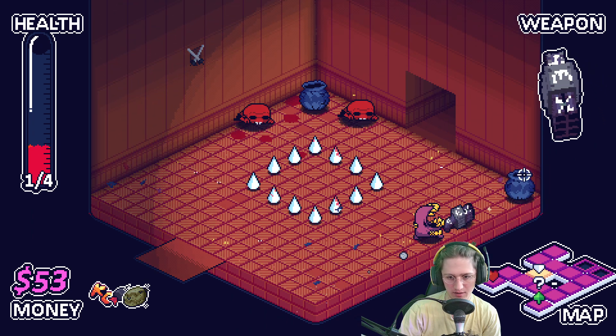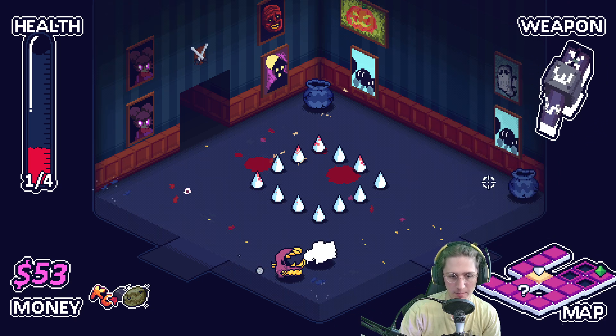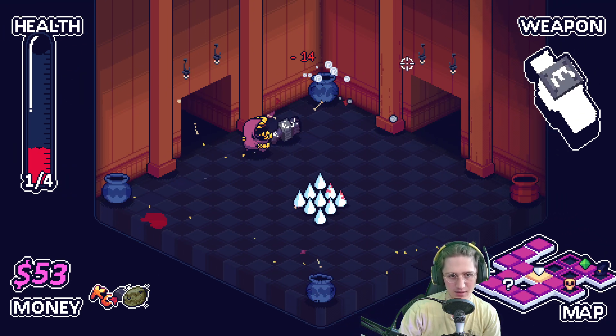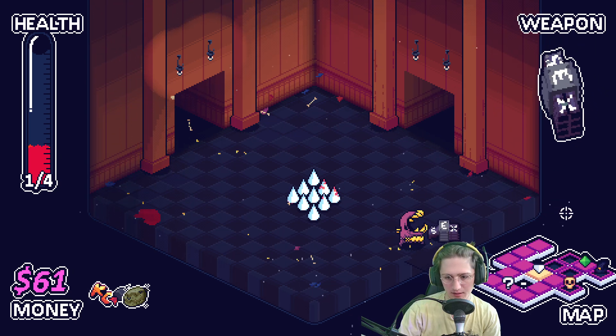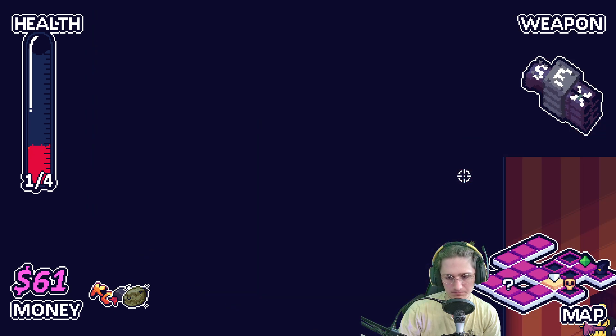We can actually afford another heart here. Going down to the next floor with four HP is so good — that is amazing. I could see us winning this run, just based off the fact that we've now made it past chunks and we have four HP. This is going to be a good run, I can feel it. Took us four deaths to get here, but we got here.